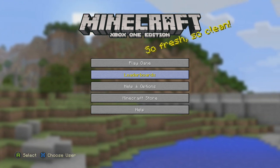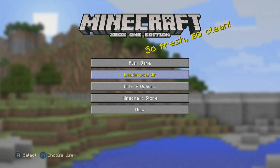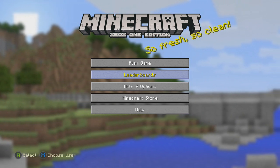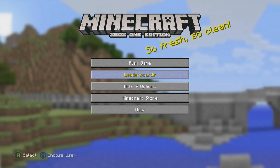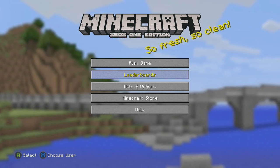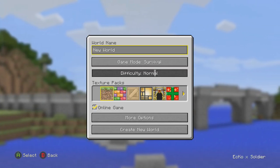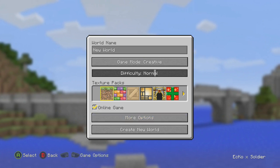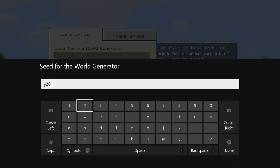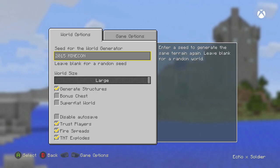This seed is possibly one of the best seeds I have done in a long time from the spawn point. I'm going to be showing you how to do it on Xbox One, but this seed works for all versions as long as you are doing the classic version. The seed today is '2015 minecon' — you type 2015, then a space, then M-I-N-E-C-O-N. That is how you spell the seed.